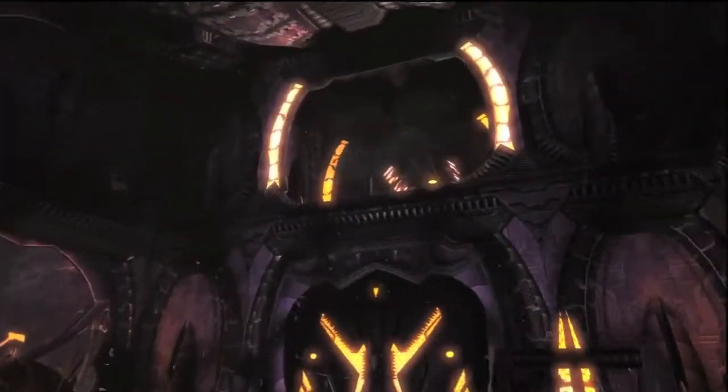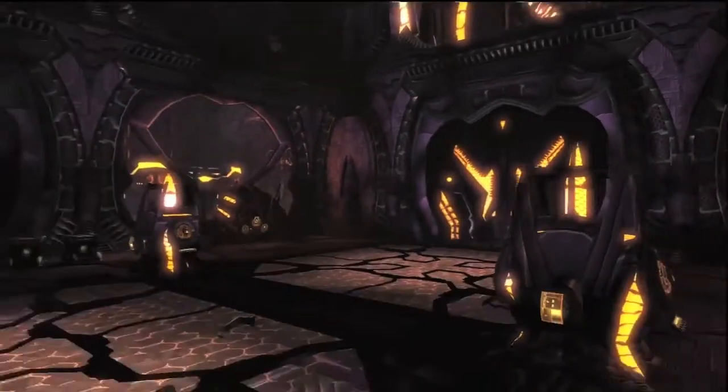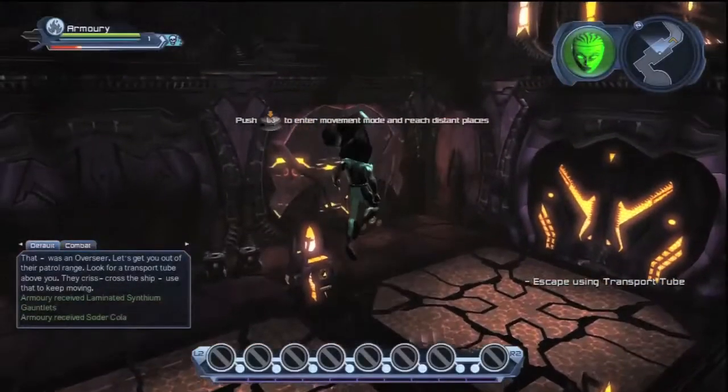That was an Overseer. Let's get you out of their patrol range. Look for a transport tube above you — they crisscross the ship. Use that to keep moving.